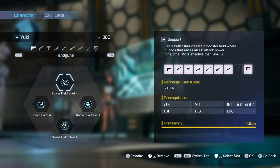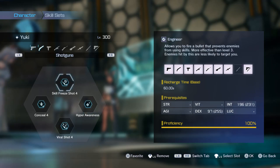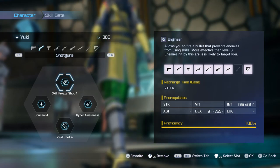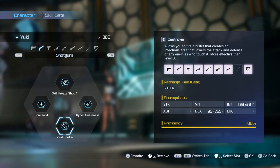The skills I'm using are Powerfeet Shot 4, Guardfeet Shot 4 — of course, the most important buffs in this game. Then we have Speed From 4 so we can run faster. Then we have Human Fortress 1 so we don't flinch and can regenerate with ease. Then we have Skill Freeze Shot 4 and Viral Shot 4, so we can skill freeze the human enemies like Asuna, Livre and Kirito, so they're not problems in co-op. Viral Shot 4 is a debuff that decreases enemies' attack and defense by 30% — also very important, and also only available in DLC 4. So if you farm this weapon in DLC 4, you should also farm Skill Freeze Shot and Viral Shot.